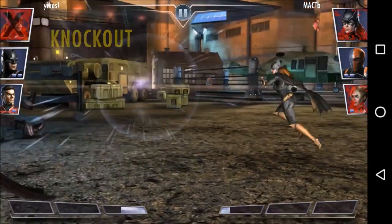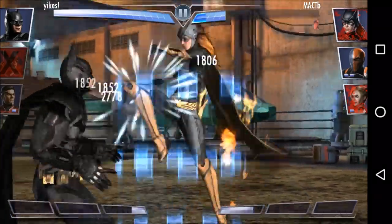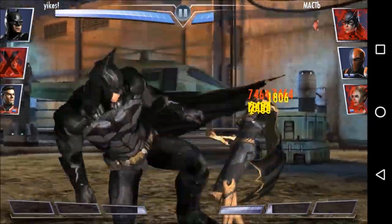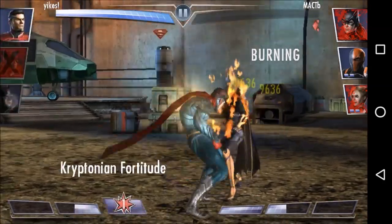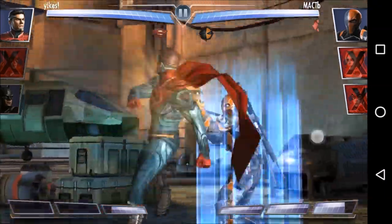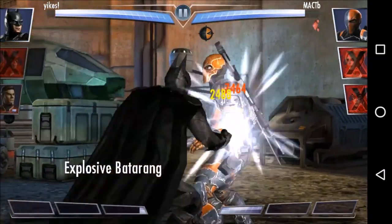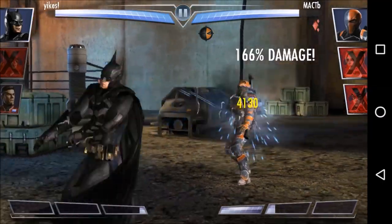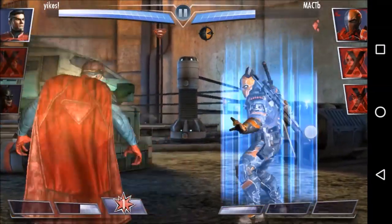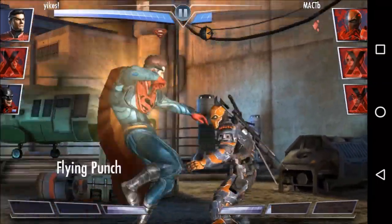Damn, how did she heal so much? Harley's special two? I wasn't paying attention. I'm just always grateful it's not the bomb. Dead, perfect — she couldn't use her power. So, don't block. The best way to remember not to block is just keep on doing combos, because that'll generate power even if it doesn't connect on the person with the Astro Harness.